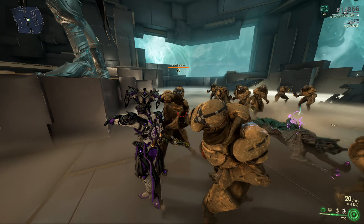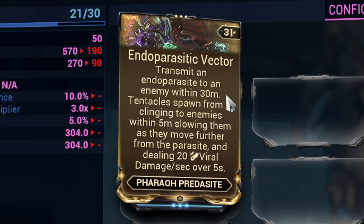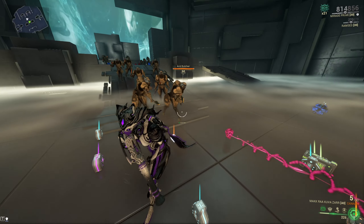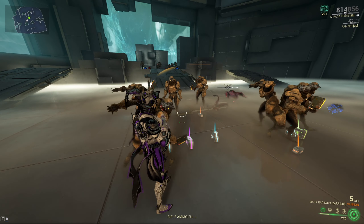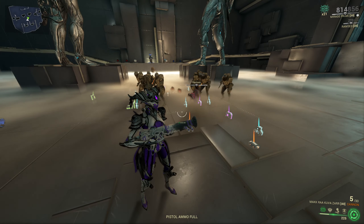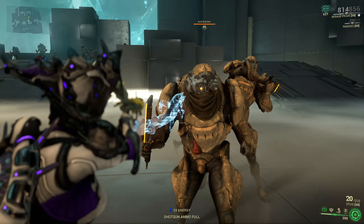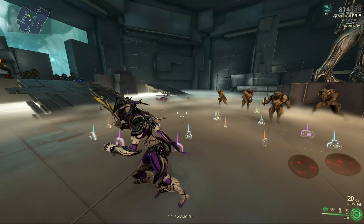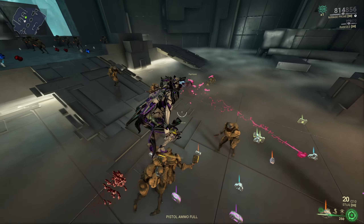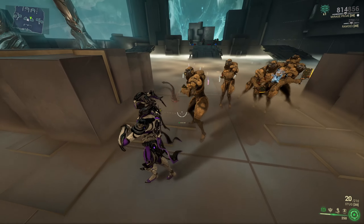Now let's go over the last Predacite we can get: the Pharaoh Predacite. The first mod he comes with is Endo Parasitic Vector, which allows your Pharaoh Predacite to spit a mass of tentacles at one enemy target in a 30 meter radius. The tentacle will slow the enemy and deal 20 viral damage per second every 5 seconds. Each time it deals damage it also guarantees a viral proc, and sometimes you will even get a heat proc as well.